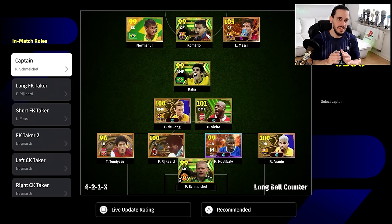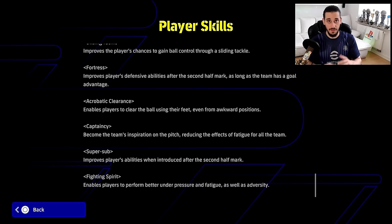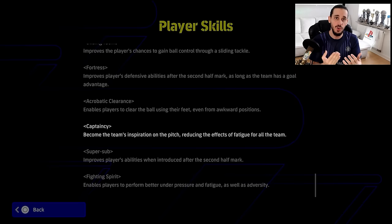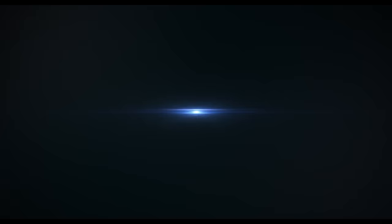One small but really important feature: the captain role. Always make sure your selected captain has the Captaincy ability. The definition says captaincy makes the player the team's inspiration on the pitch, reducing the effects of fatigue for the whole team — it's like having Fighting Spirit for the entire team.